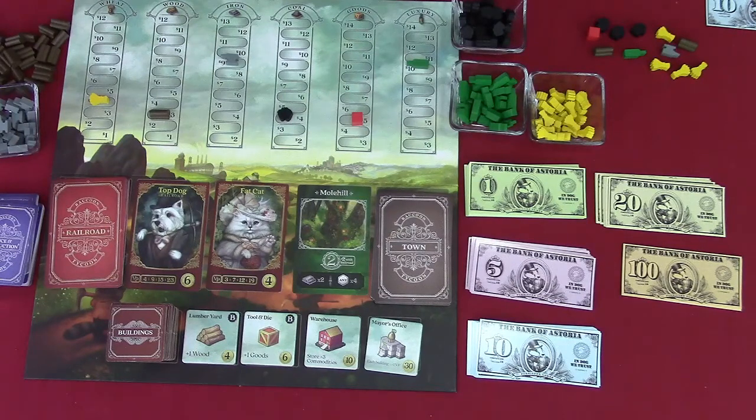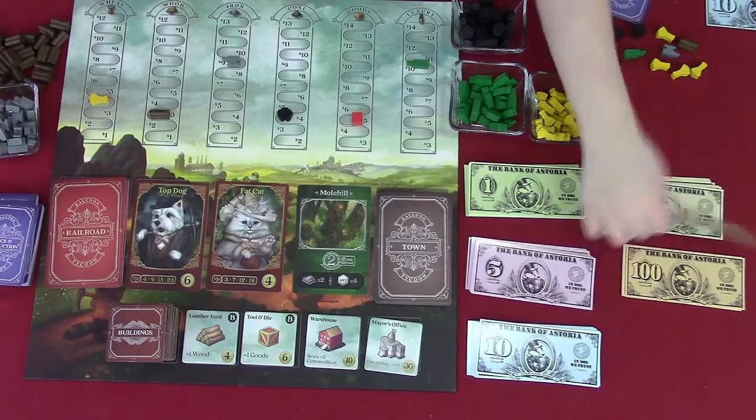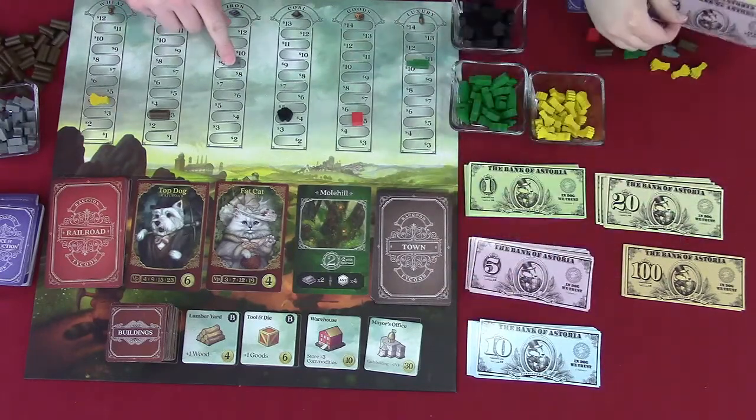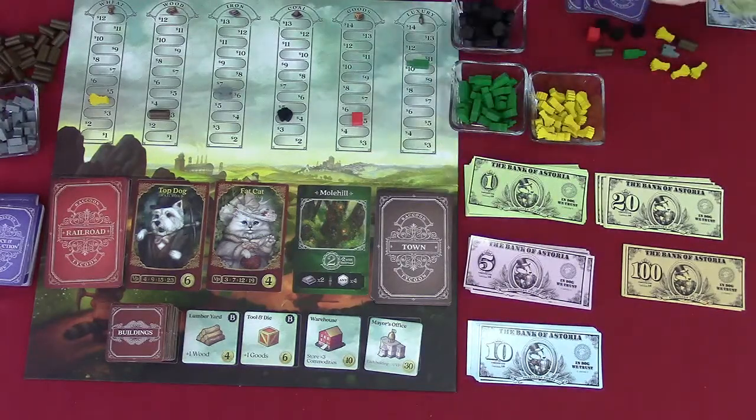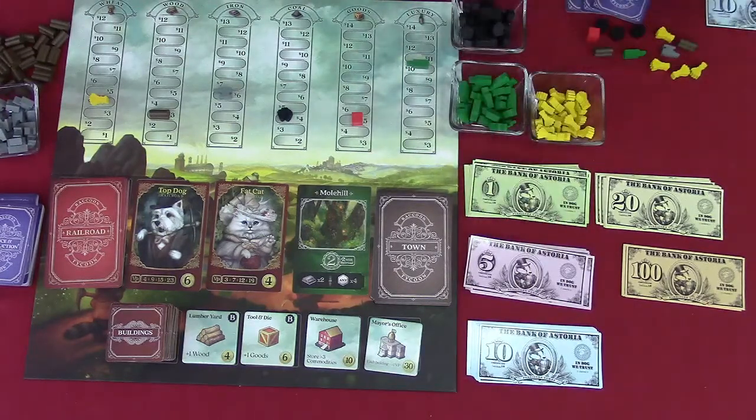Kevin sells three iron for $9 a piece, totaling $27. Jordan pays him $27 from the bank and the iron price goes down by three. It's now Jordan's turn.